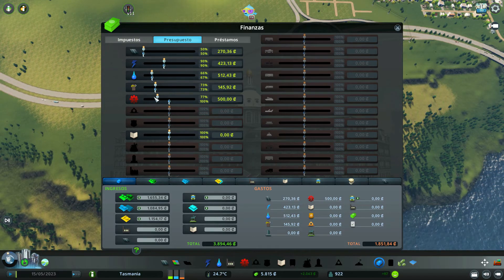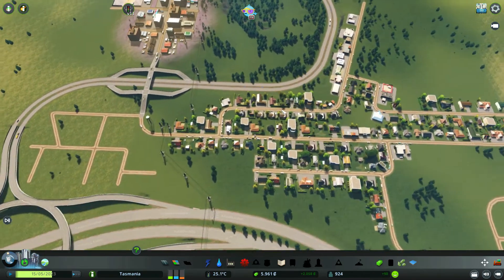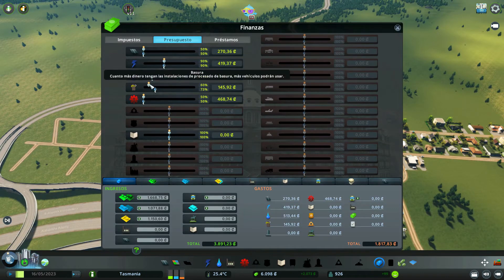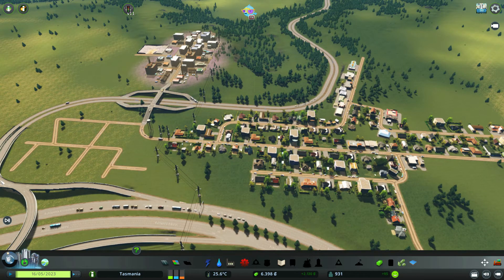En la clínica por supuesto se me había olvidado, vamos a bajarla al mínimo. Tampoco tenemos problemas de basuras, no aparece ningún icono, por lo que por ahí podemos ahorrar otro poco más. Vamos a bajarlo pues sobre el 55%. Todo lo que podamos ahorrar en estos inicios de juego pues mejor que mejor.